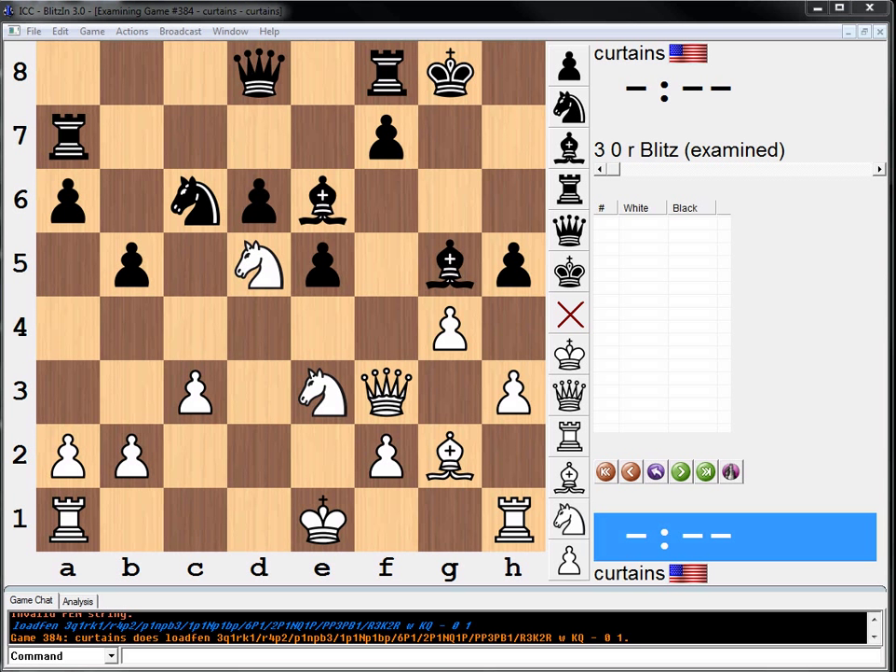White to move here. I noticed a few things right away — the knight on c6 is undefended. So as always, pause your video, try to solve it on your own, and then we'll work it out together. That knight on c6 is an undefended piece. So can we do anything with it?